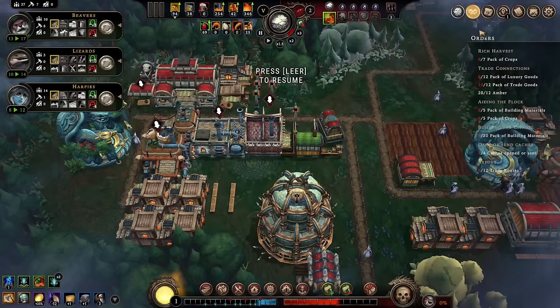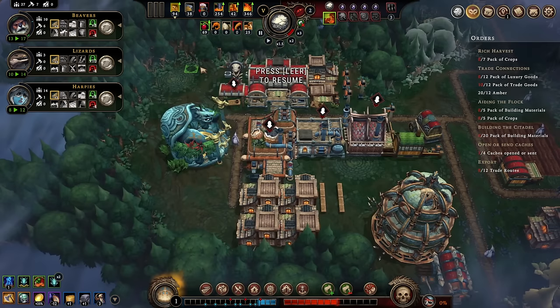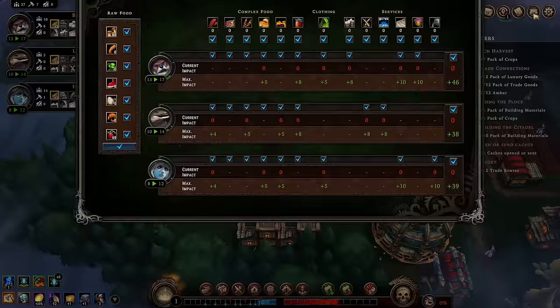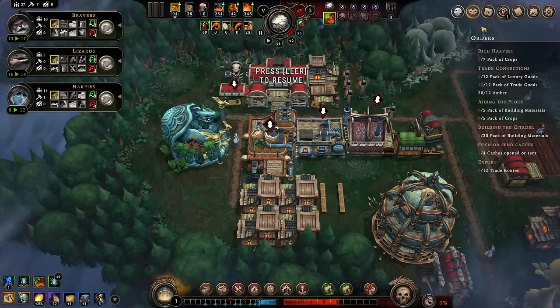Number two, moving on to the famous question: how much food do you need? First, let me explain how the whole food thing works. Your people take regular breaks every two minutes, except if you are a lizard or a harpy, then you take a break every one minute and forty seconds. During this break, they pick up something to eat. If there is no complex food available, they will take a piece of raw food. If complex food is available, they will eat it. If various types of complex food are available, they will have more than one meal.